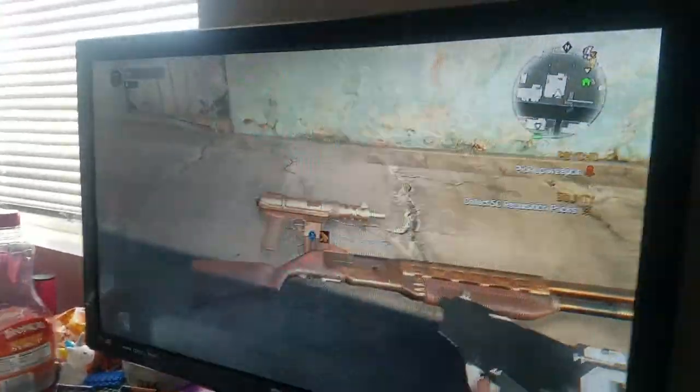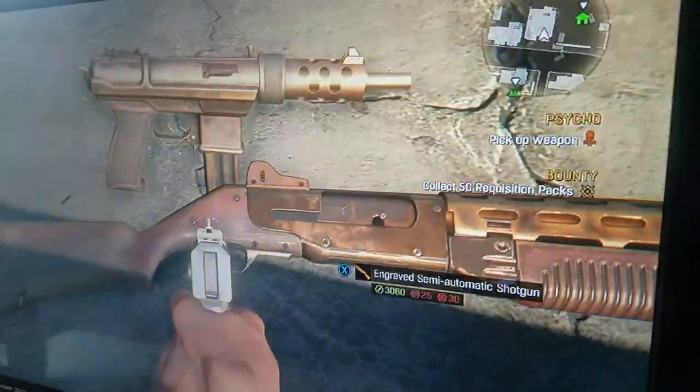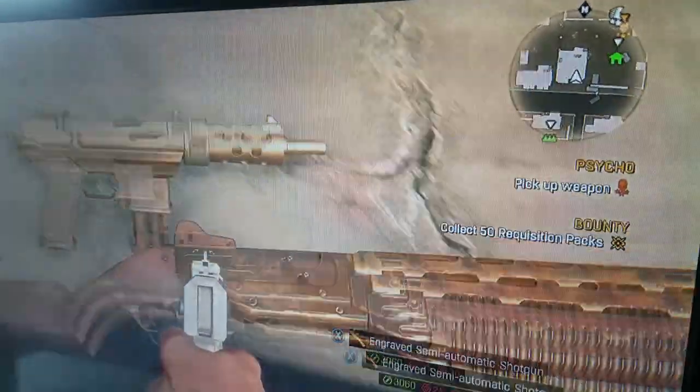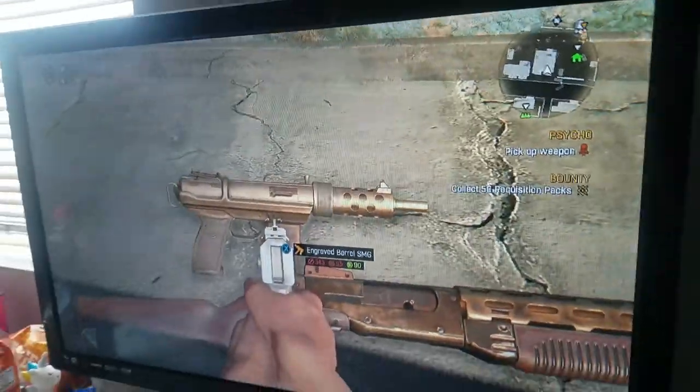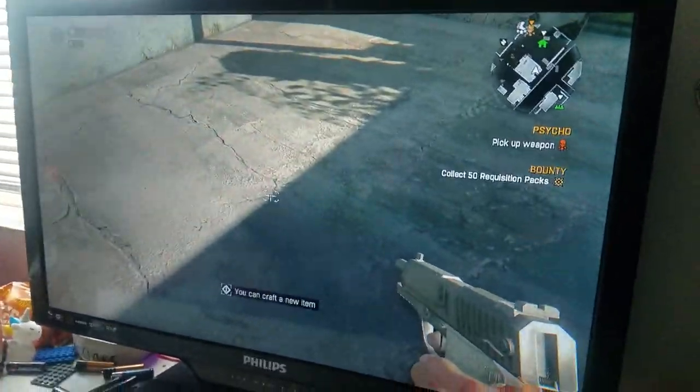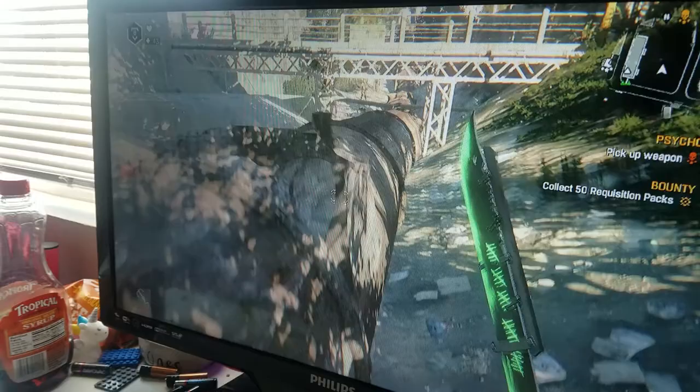J and K squad, today I'm going to be showing you how to get these guns. I'm going to be showing you the location of the engraved semi-automatic shotgun in Dying Light and the engraved barrel SMG. Hopefully you guys enjoy the clip.